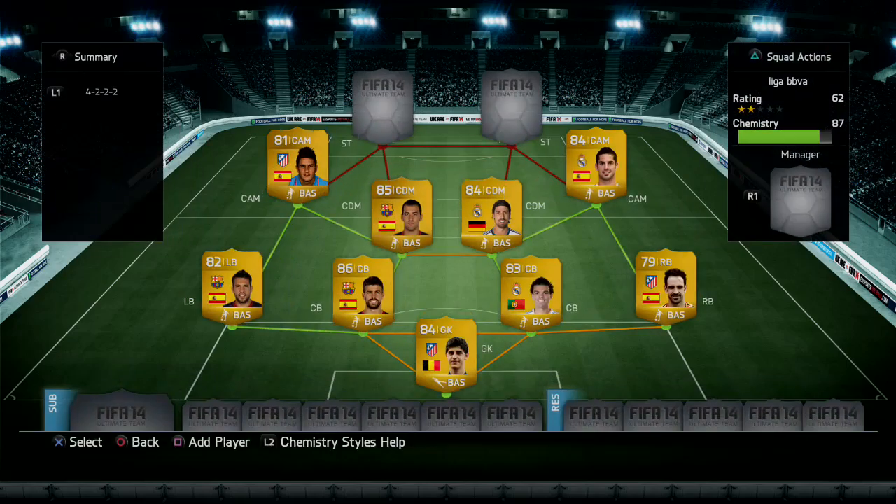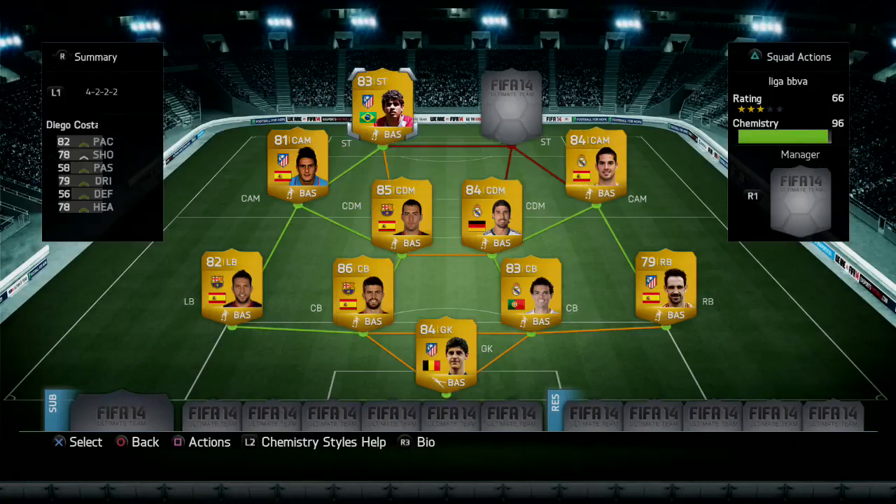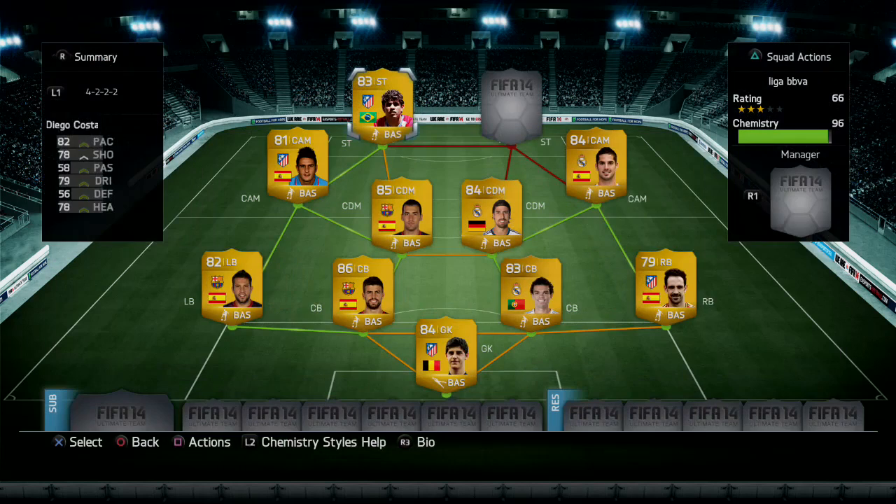The first striker is Diego Costa — the strikers are expensive, I won't lie. He costs 7,600 coins: six foot two, 82 pace, 78 shooting, 58 passing, 79 dribbling, 56 defending, and 78 heading. Three-star skill moves — a very very good player.